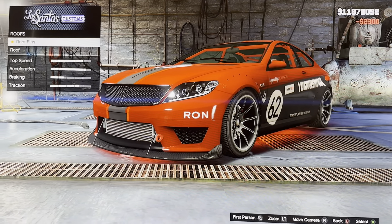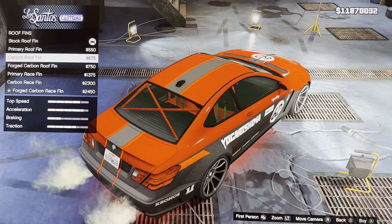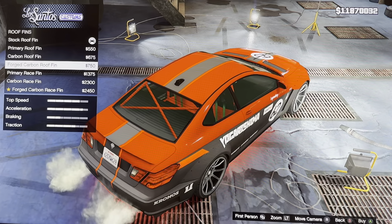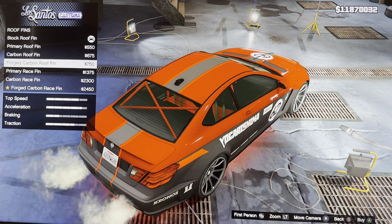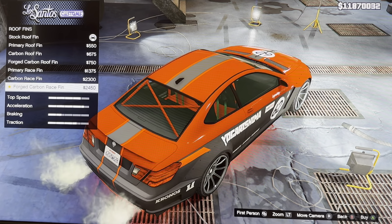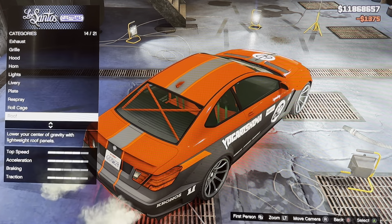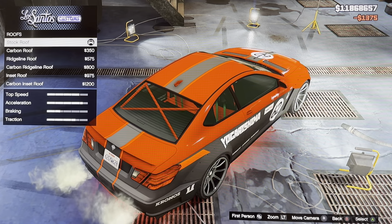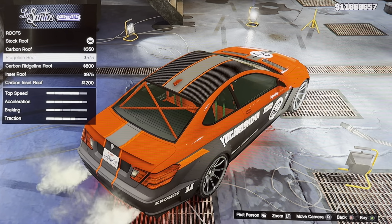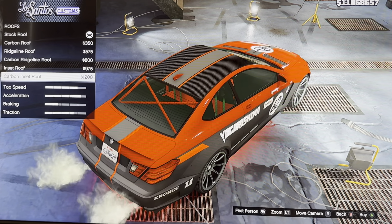We got roof fin: stock roof, primary roof, carbon roof fin, fog roof fin, fog carbon roof fin, primary roof fin, carbon roof fin, carbon far roof fin. We got roof: stock roof, carbon roof, waistline roof, carbon waistline roof, inset roof, carbon inset roof.